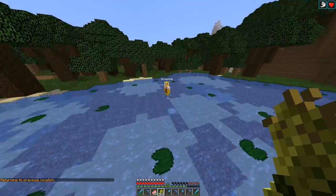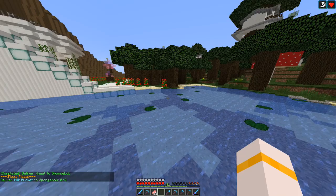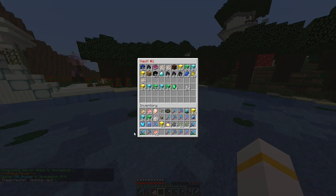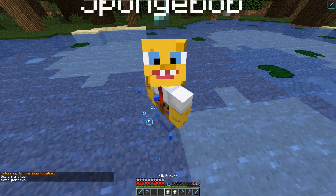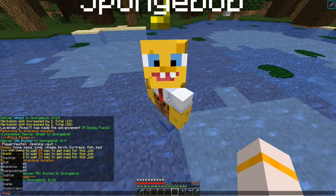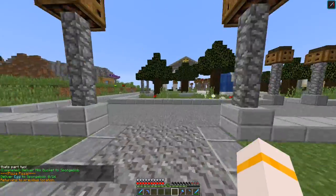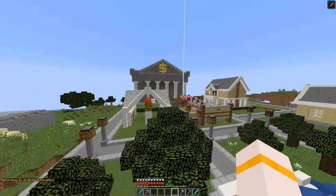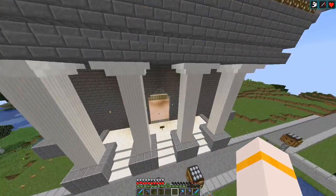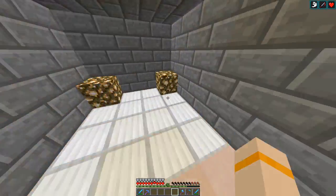And there you go SpongeBob. Deliver milk buckets to SpongeBob as well. I'm gonna quickly empty this out. Deliver eggs to SpongeBob — I thought we would need eggs but I wasn't sure. So what I should have done is just grab the eggs anyway. I'm pretty sure we'll have eggs — if we do, it will be in mob drops.